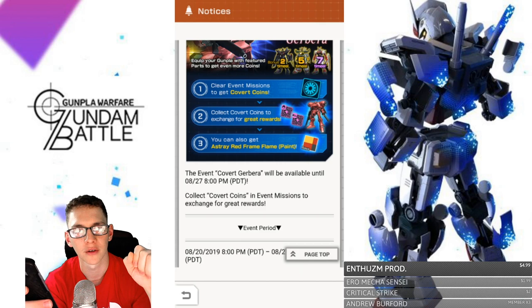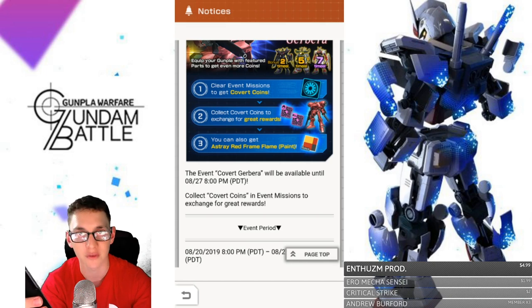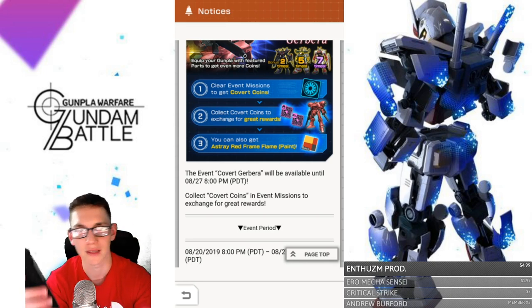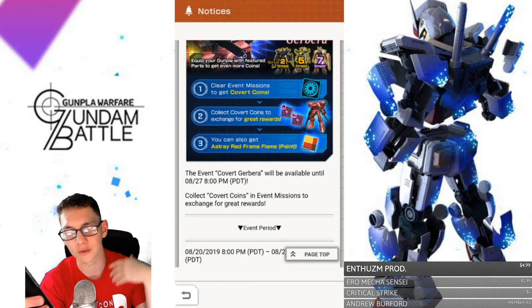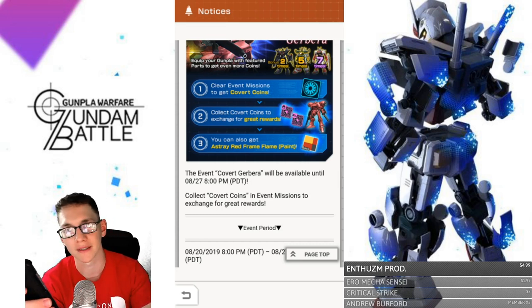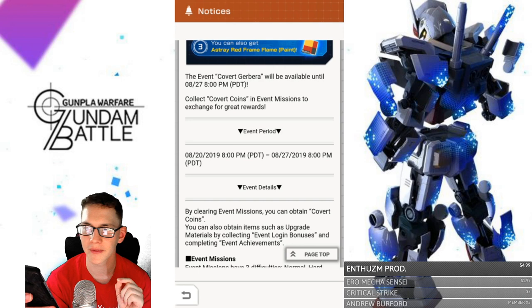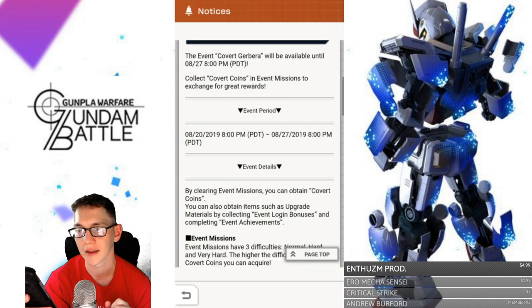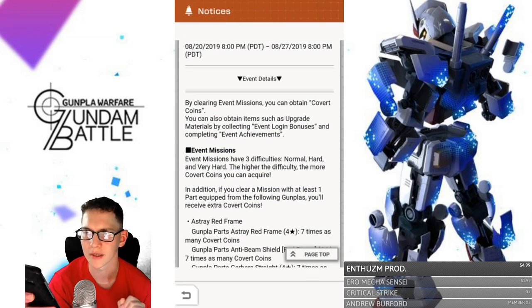There are a couple things to note. You complete missions to get coins, and based on the multiplier, you get more coins. Collect Covert Coins to exchange for rewards, including Awakening Circuits, which you really need. The Gobera is available as an acquirable MS, and you can also get the Astray Red Frame Flame Paint. The event ends August 27th at 8 p.m. PDT.